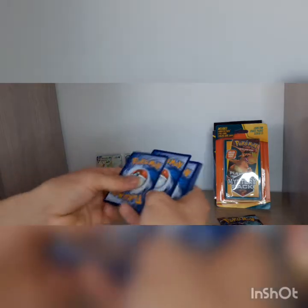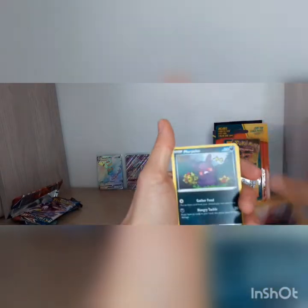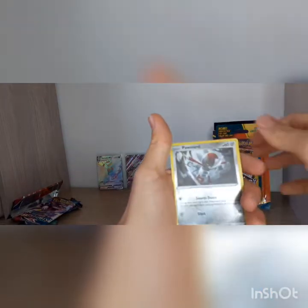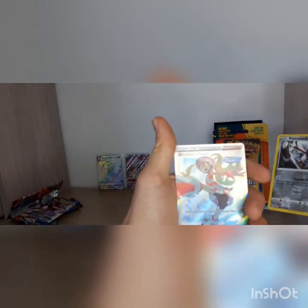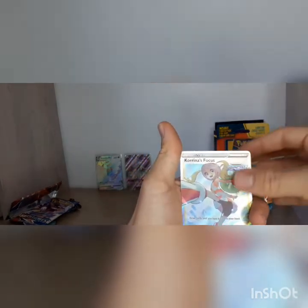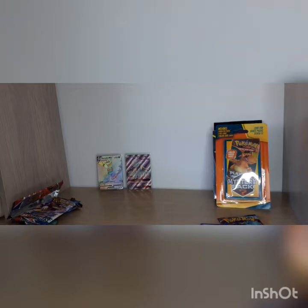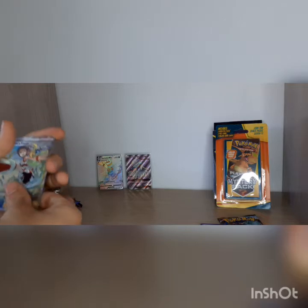On the Galarian Rapidash V box, but we still got three other packs and maybe there are vintage cards. Let's see: Kricketot, Morpeko, Drampa, Salandit, Ninjask, Monferno, Jumpluff, Glameow, Corsola, Pawniard... come on, reverse. And we got three hits — three hits! Korrina's Focus, oh my god! I'm so happy I bought this. We got two full arts and one secret rainbow rare!